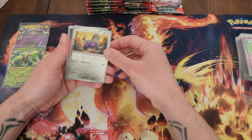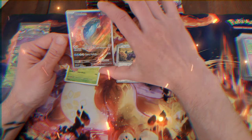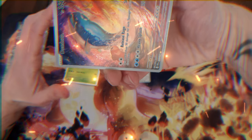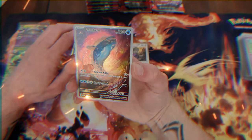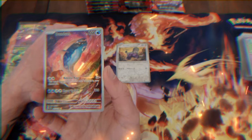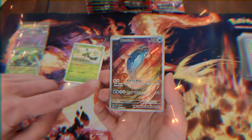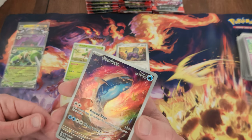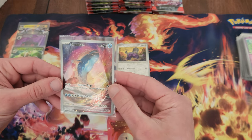I am getting really excited seeing that background here — a full art Dondozo! He's some sort of fish. But that is really nice artwork. And another little fish — Tatsugiri — kind of like the angry version of Magikarp.